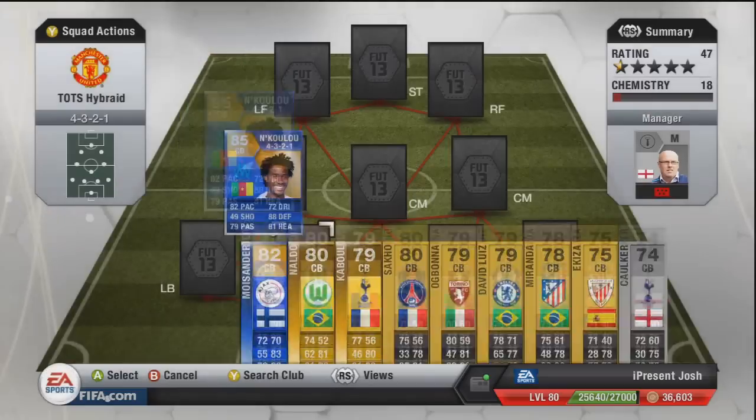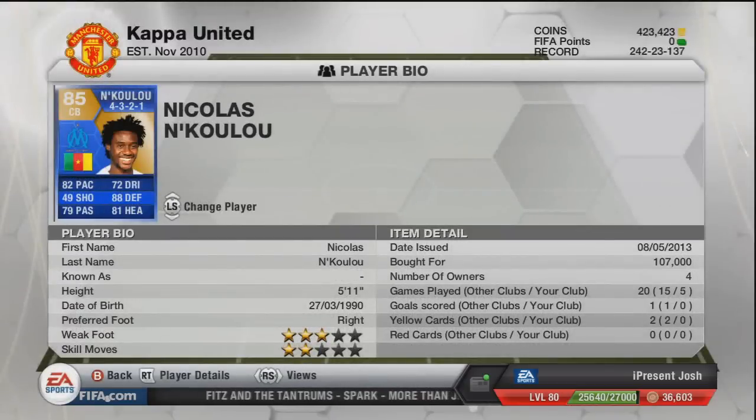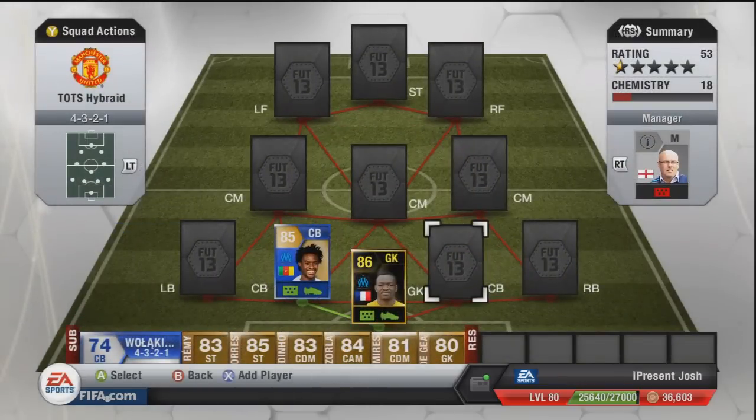The first centre back is going to be the Team of the Season Nkulu. 82 pace, 79 passing, 72 dribbling, 88 defending and 81 heading. By far the best Team of the Season centre back I've used so far — his pace is incredible, and he just seems to be a brick wall at the back. 107,000 coins, and I would definitely pay for this guy — he saved me on so many occasions.